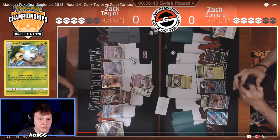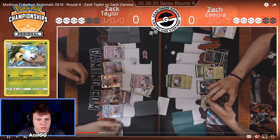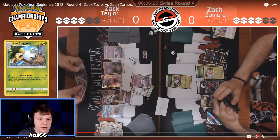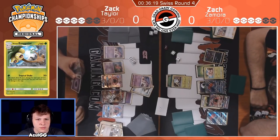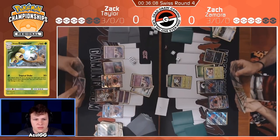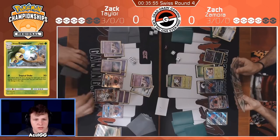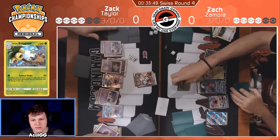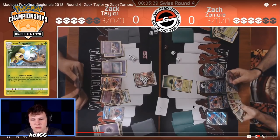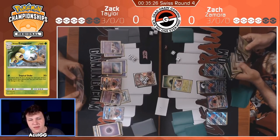So it looks like Taylor had a Floatstone in hand — that's fine. He still should have recharged and attacked with this. He gets Mew, it's cut Sycamore. Ideally he wants to attack with the Mew here to offset the prize exchange. He needs a Metal Energy — I don't see a Metal Energy. So it looks like he's going to have to commit to the Ultra Necrozma, which actually isn't terrible here, because then he can follow up with Dawn Wings. He has Dawn Wings in hand, so he'll be able to follow up with Dawn Wings GX attack on the following turn. He'll take the knockout, and then Zamora will respond with a KO on this, putting him down to two prizes.